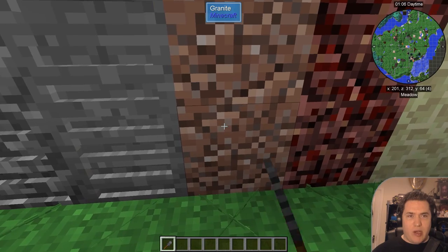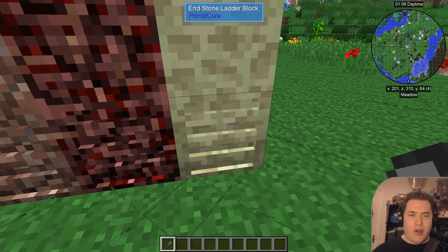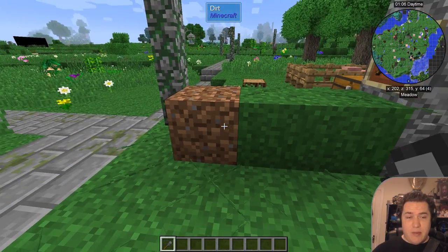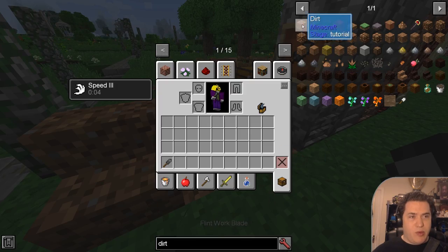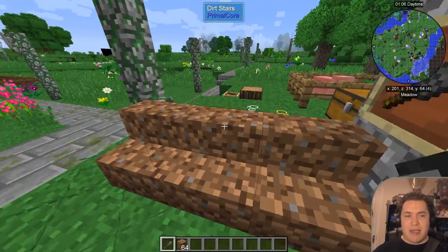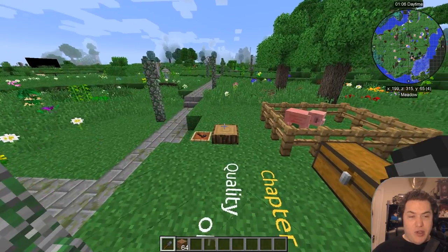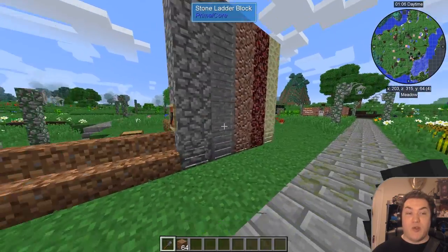It works with the majority of blocks — cobblestone, granite, netherrack, endstone even, although I don't know how often you'll use that in the end. Another cool way is to use dirt to make dirt stairs. It has to be fresh dirt, not grass, but you can make dirt stairs — which is also a very cool way to get around. Especially useful if you want a mineshaft and normal stairs are a bit too expensive, or you don't want to spend stone on it.